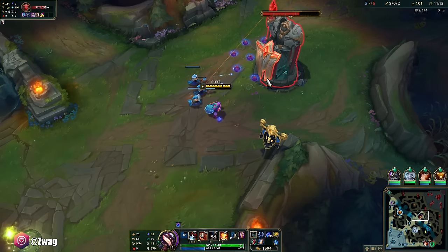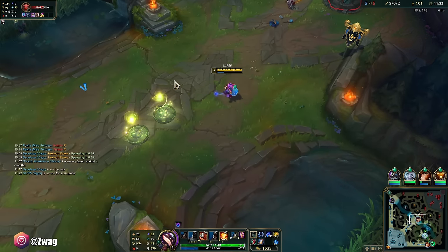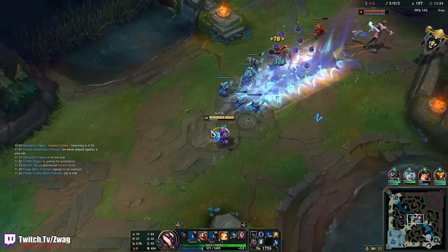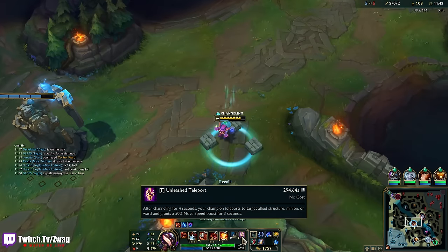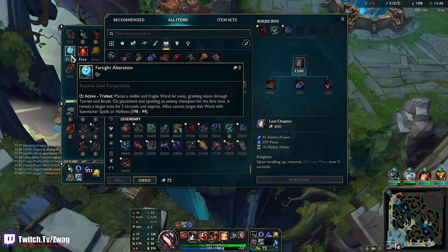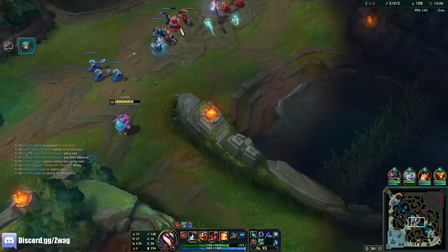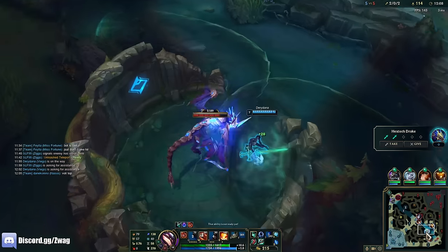I'm going to have to TP back to lane now probably. I want this. What did I just hear? I thought I heard Volibear. I got TP. I have Luden's. Voli's top — we want this. More haste for me, hooray. I'll make sure Voli doesn't kill him — Nasus is having a rough time up there. He shouldn't die here. Voli might try to hit me.